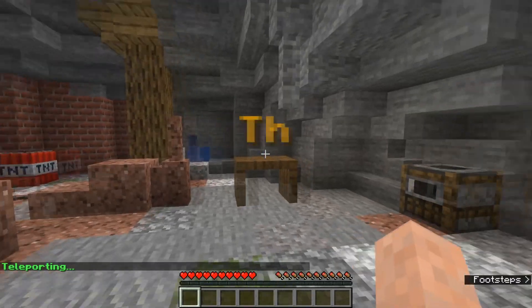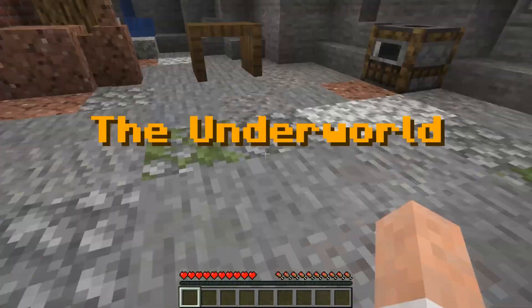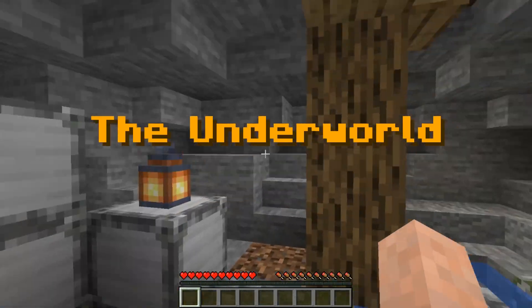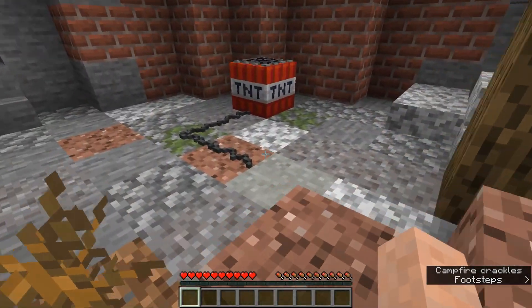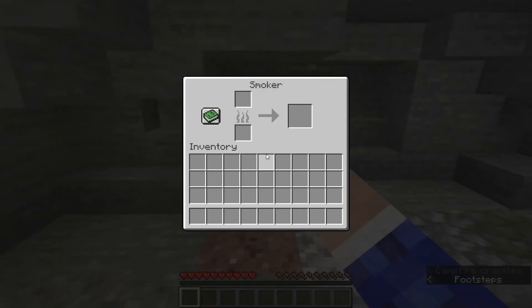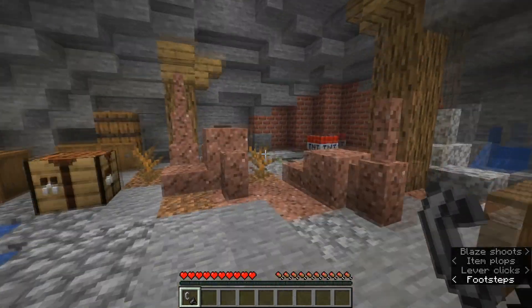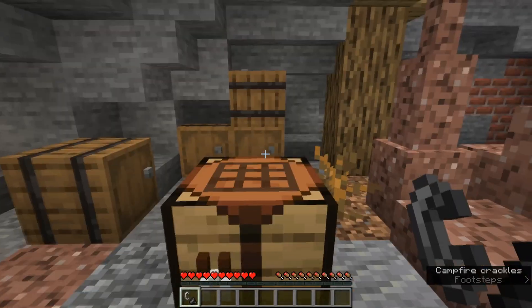Okay, here we are. Whoa — the underworld! Oh, it's the underworld, I'm so sorry, I thought it was the underground. Well, pretty much the same thing, right? So we have TNT, there's some blackstone, there's a smoker, there's this lever — a TNT lighter. Amazing.